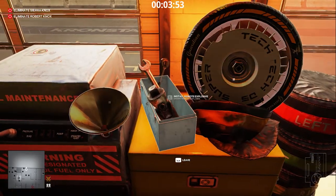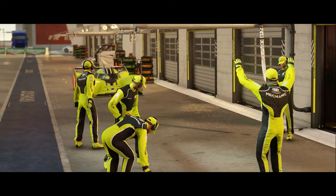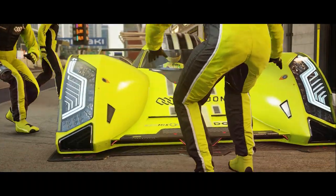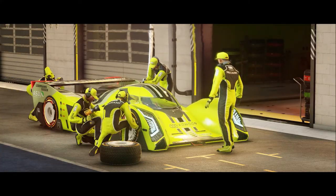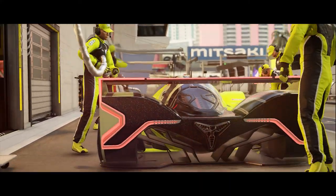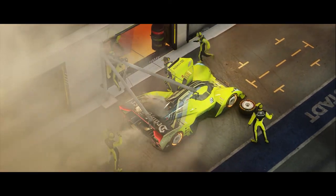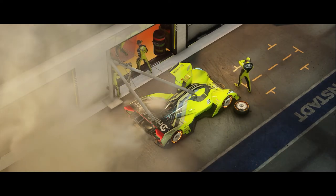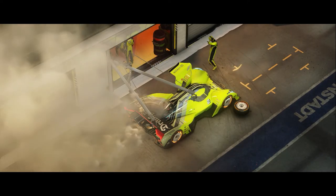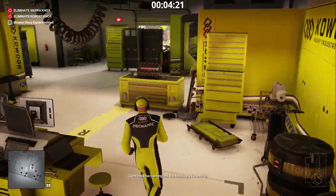Using the mouse, highlight the funnel and press E. The race is over — Sierra will be coming off the track anytime now.